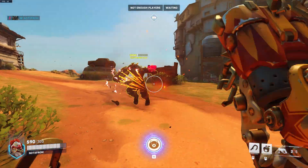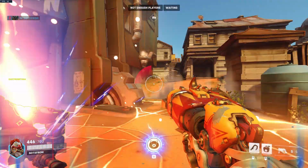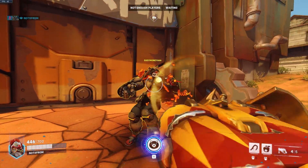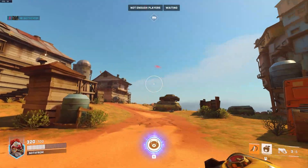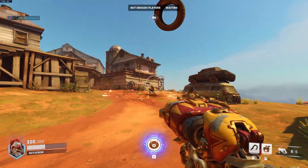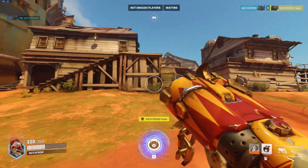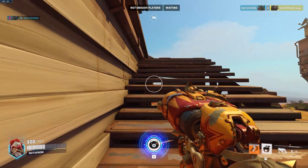Doomfist's ultimate, Meteor Strike, does around about 300 damage. If you don't hit the target directly you will not do 300 damage and there is a massive scale down. What I would actually use this ultimate for, instead of attacking people, is getting out of situations you know you're going to lose. Just make sure you land somewhere safe and can heal yourself up with a med pack or have a healer nearby, because otherwise you'll probably die straight away again.